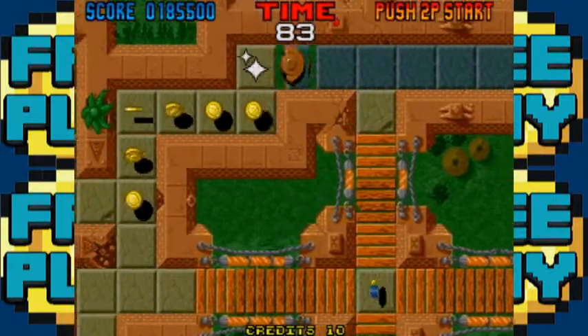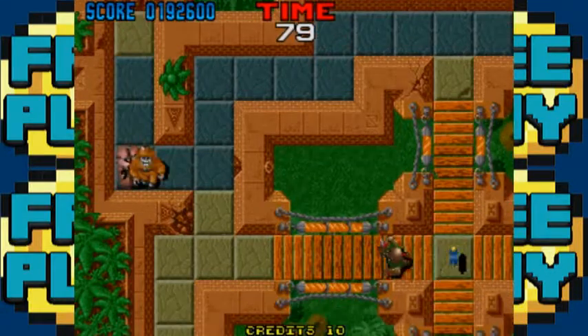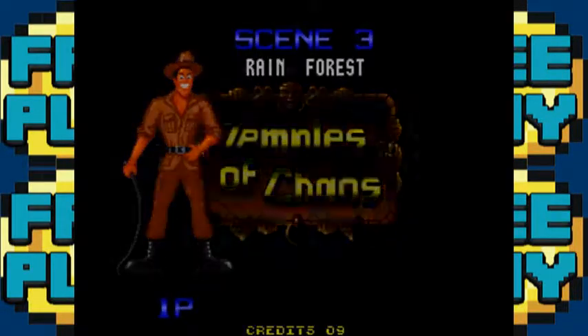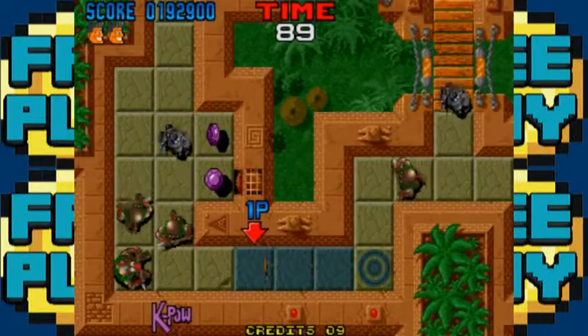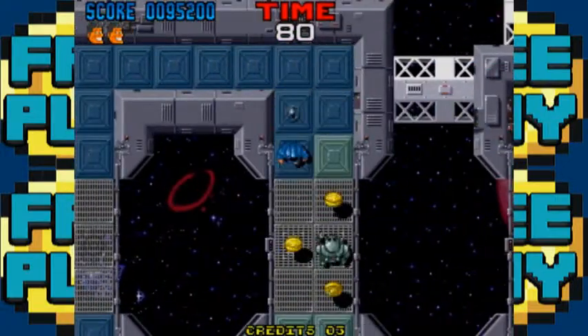They do not waste any time kicking your butt. The biggest problem is not the enemies attacking you — it's the hazards that inevitably move faster than you do. And if you die three times, you have to start over again from the beginning of the level. This was 1995 and there's no mid-level respawn? Oddly enough, there are no dip switches for this one either, because those cost money.